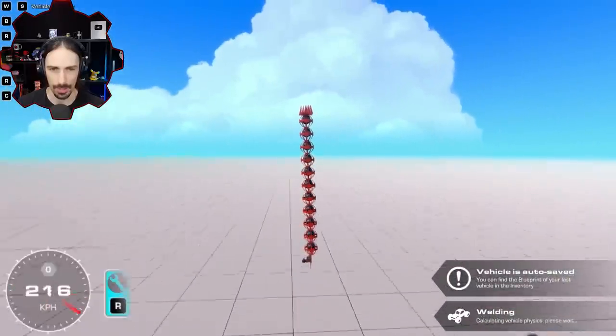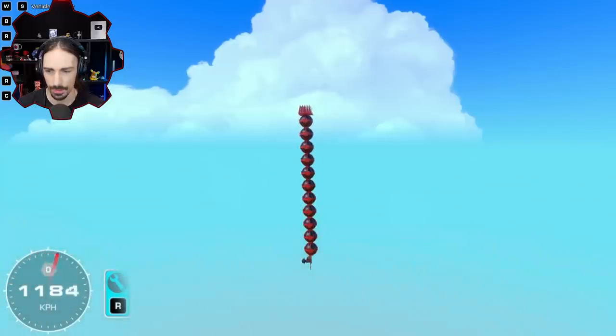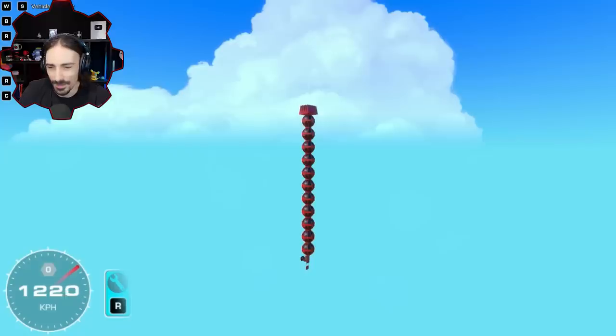Everything should be attached now. Let's see if reducing that weight at the top makes a difference — my center of mass and lift are a little bit closer now. Can I break the sound barrier with 11 balloons? We're going up fast — 1200, no, go go go, we are so close. 1220, I need like 13 or 14 more kilometers per hour. I cannot believe how close I am.